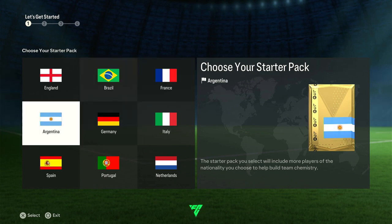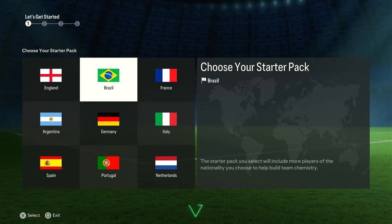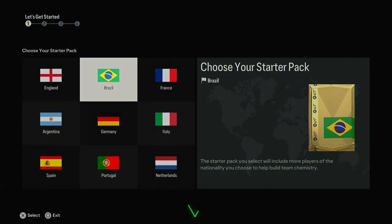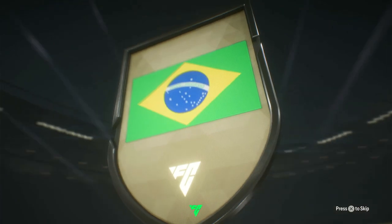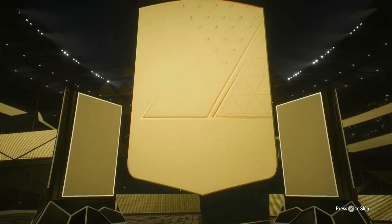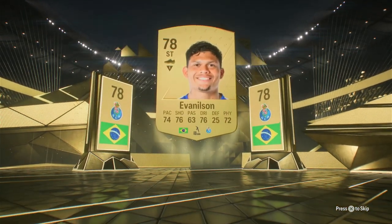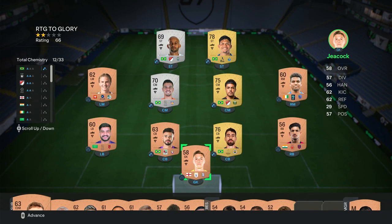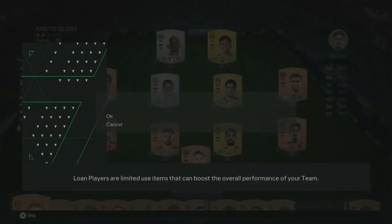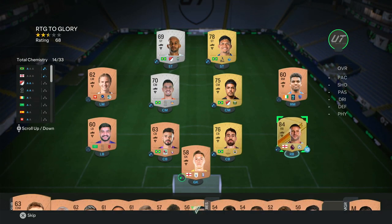Let's get started. We're going to go with Brazil. Let's try to be a little crazy. We already start off with a pack and we get a little striker — interesting, from Porto. It's Evan Nilsson. We're going to start off our little journey with these players. I may as well just get Kyle Walker here as our loan.